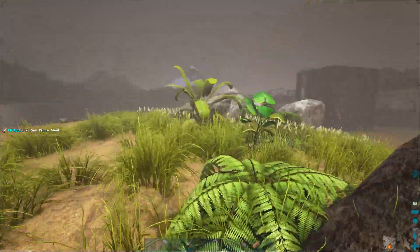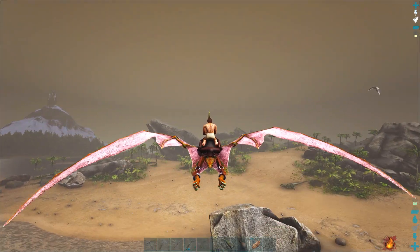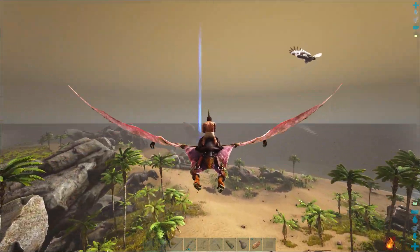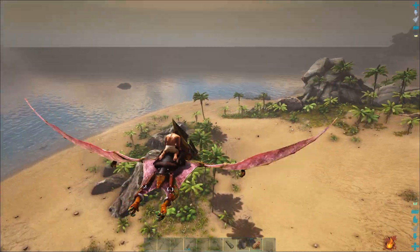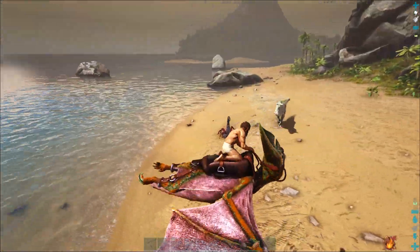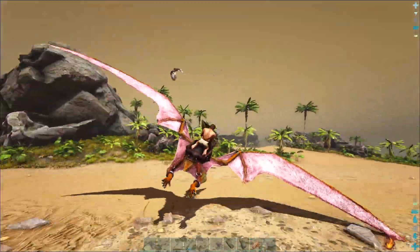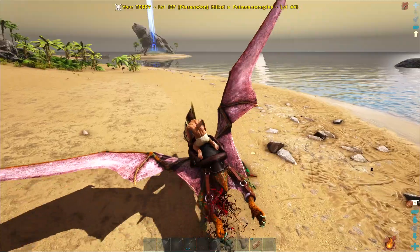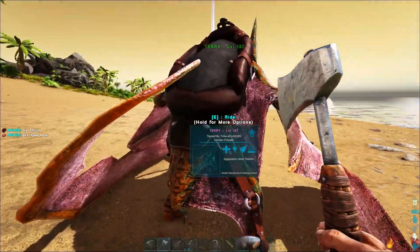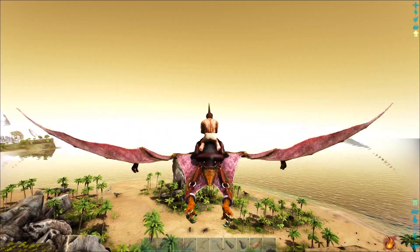Do I have any prime meat? I want to add as many levels as I can. Terry was killing stuff while we were building so hopefully he has some — he does! We'll throw the prime meat in. Now I need to make a saddle for the argy and I'm missing chitin. There are scorpions usually all over Carno Island so I just need to find some and kill them. Easier said than done with T-rexes wandering about. Here's one — let's kill it and get that chitin. Gotta be real careful — they'll knock you unconscious and they'll knock the bird unconscious. I took off all my clothes because it's super hot here — that giant flame on screen means I'm actually taking damage from the heat.